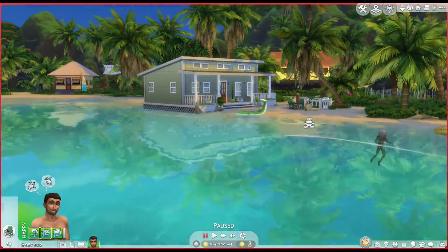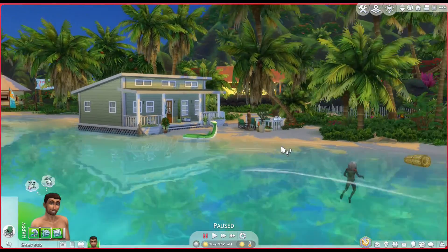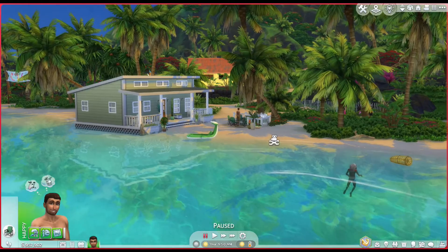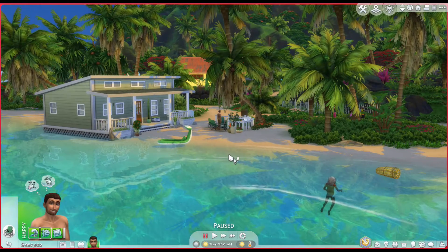So yeah, that's what this house is all about. You could, of course, put it on any lot. This is on the smallest lot in Del Sol Valley. So there you go — that's all there is to this tour. I thank you for watching, and bye for now.